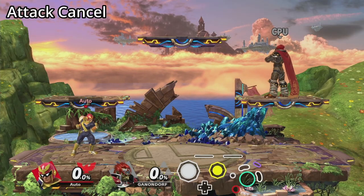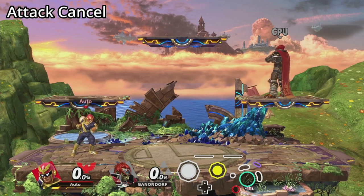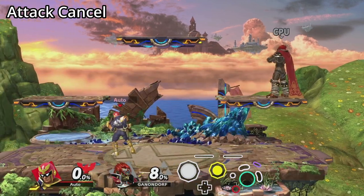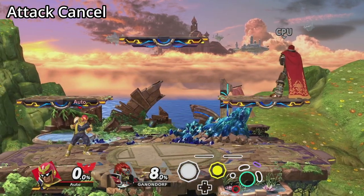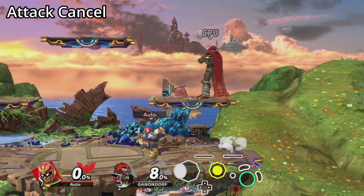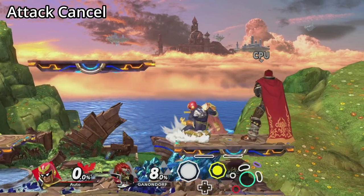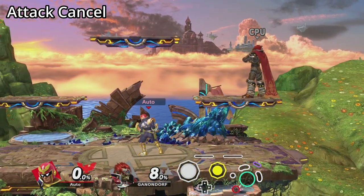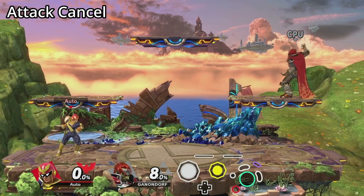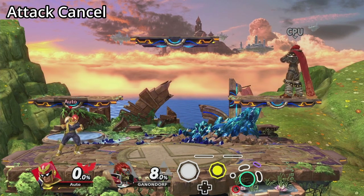Attack cancelling is a technique that is native to Ultimate, but it works very differently in HDR. Firstly, the window for an attack cancel is much narrower than in Ultimate, due to changes in general movement. Secondly, some character states are locked out of attack cancelling. For example, in HDR it is no longer possible to attack cancel a smash attack if the smash attack was cancelled into from a DACUS.